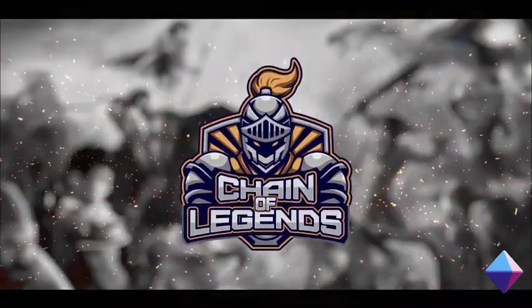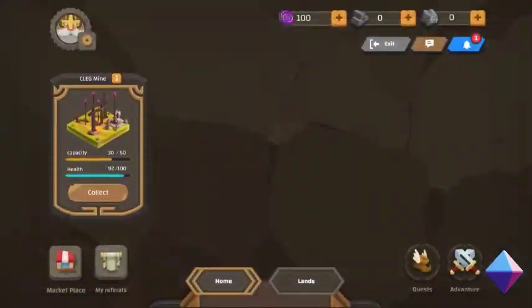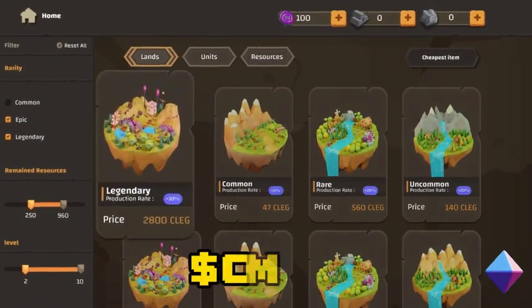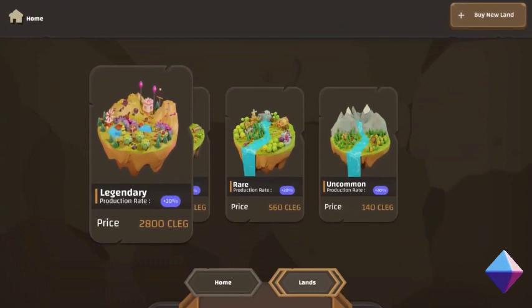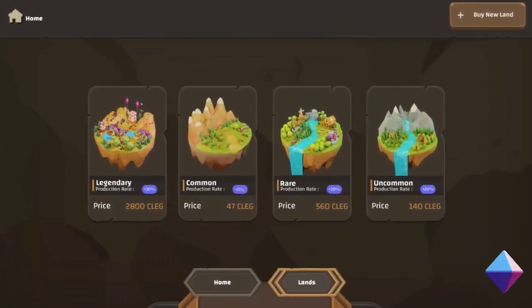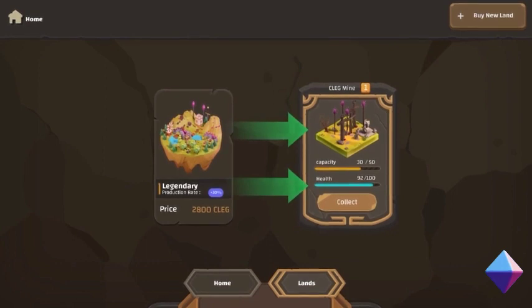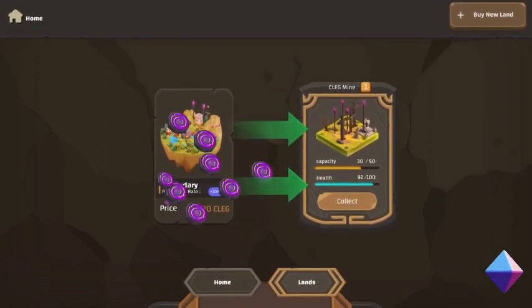Chain of Legends is a play-to-earn blockchain strategy game where players can own NFT lands and buildings while also earning the CLEG tokens on the Binance Smart Chain Network. The game is available to play in browsers.